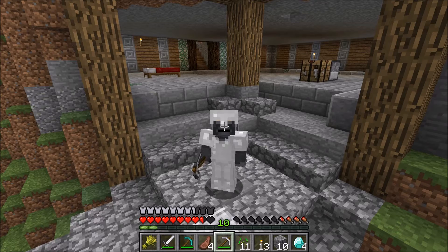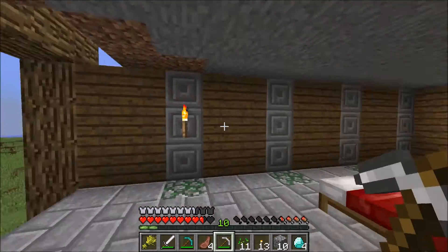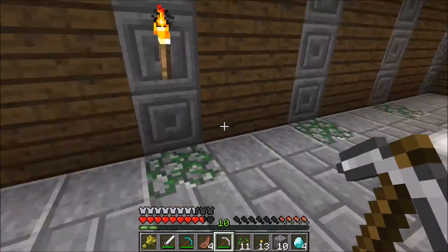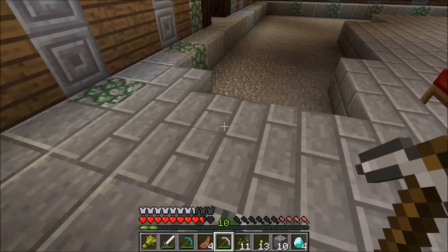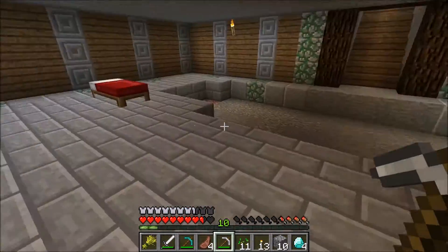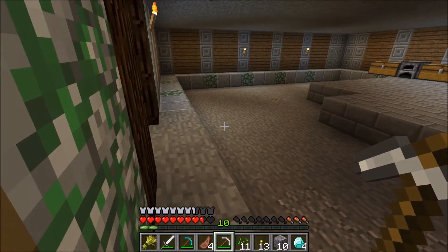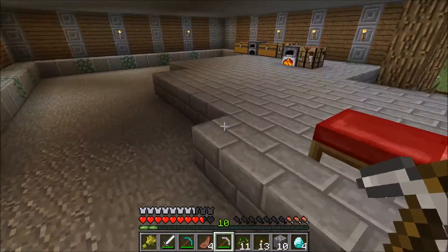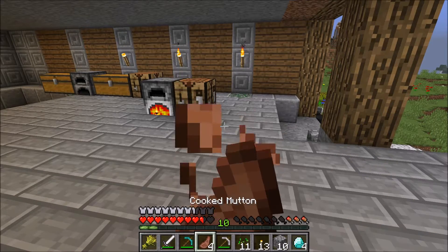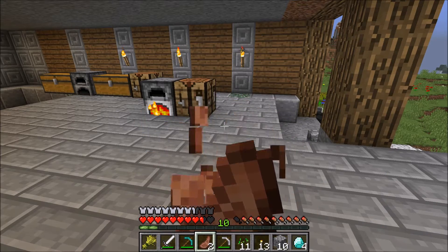Yo, what is up people, welcome back. I've done a bit of work since the last episode, decided to carry this theme through and now I have got the mossy cobblestone under these kind of pillars, just waiting for some more stone to smelt so I can make these bricks to finish all of the floor, but I've cleared it all out and it's pretty much good to go. I think it's all looking good, but the plan for this episode is we are going to try and find ourselves an enchanting table.